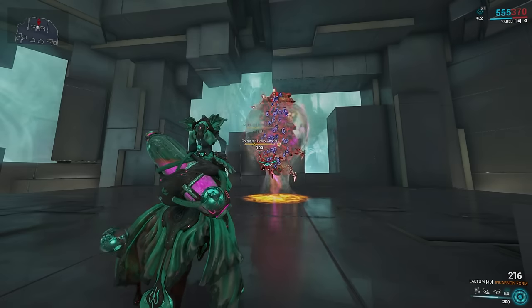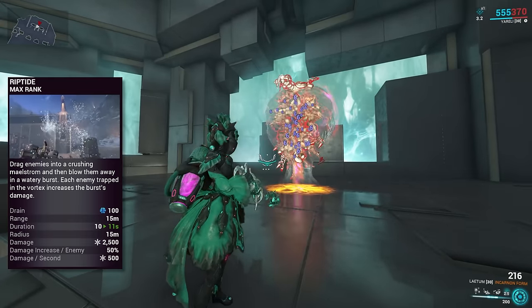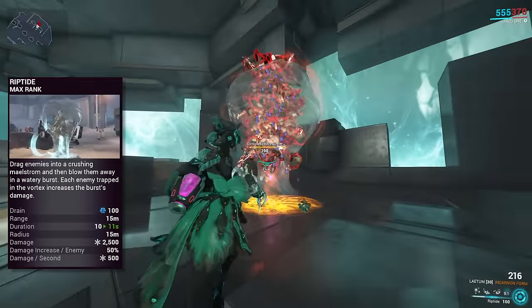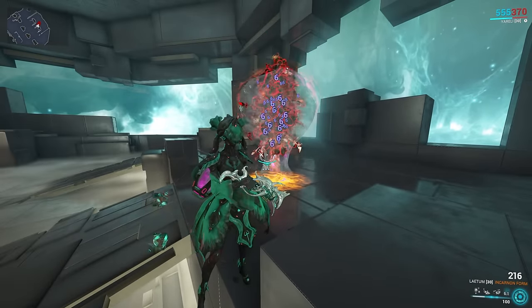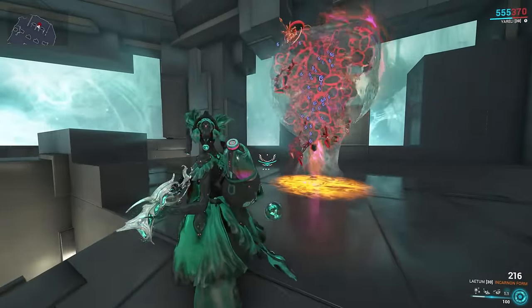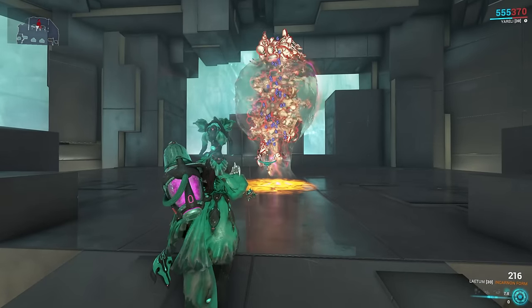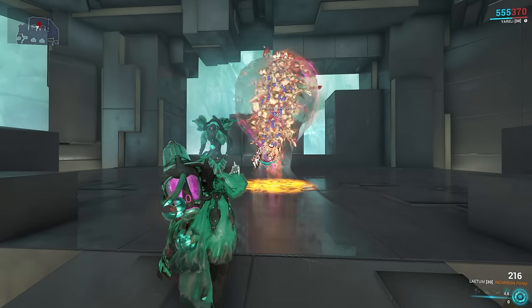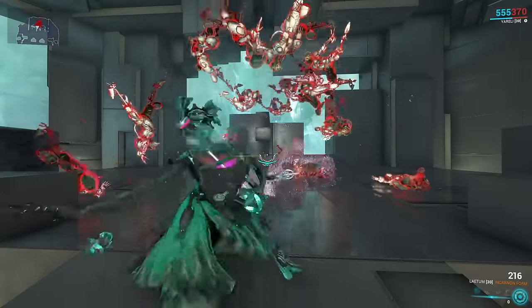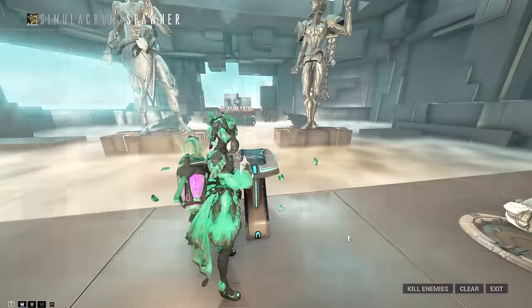Her fourth ability is called Riptide — I subsumed this one. Riptide is not horrible but it's not the best. Drag enemies into a big bubble that flings them around in a vortex. The bubble will shrink over time, or you can manually detonate it by pressing the ability again. The cyclone will burst and slash outwards, doing 50% more damage for each enemy still alive within Riptide when it explodes. Increasing your ability strength increases its damage, and pairing Riptide with Sea Snares and the damage vulnerability will increase the damage further. Personally, the only thing it's got going for it is the crowd control, which is why I subsumed it.